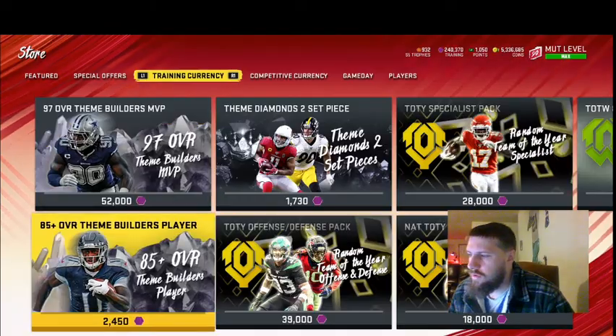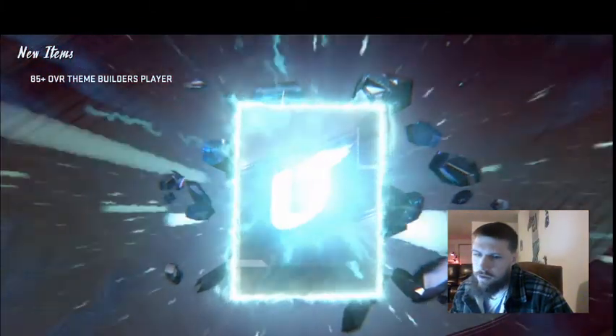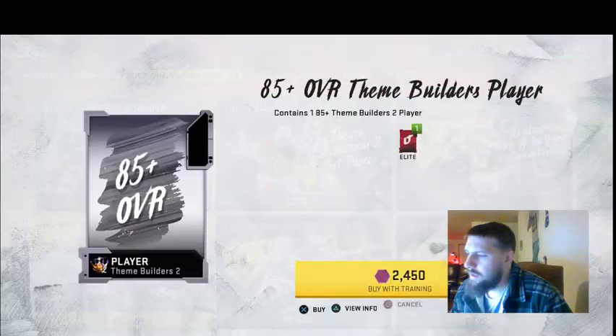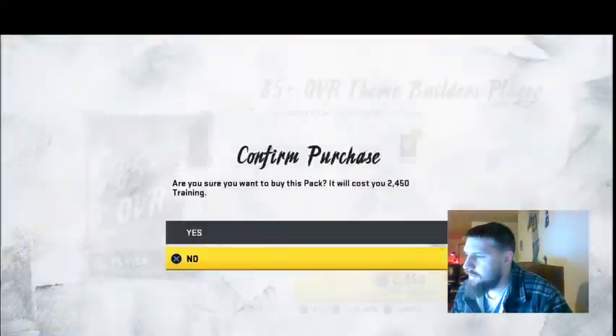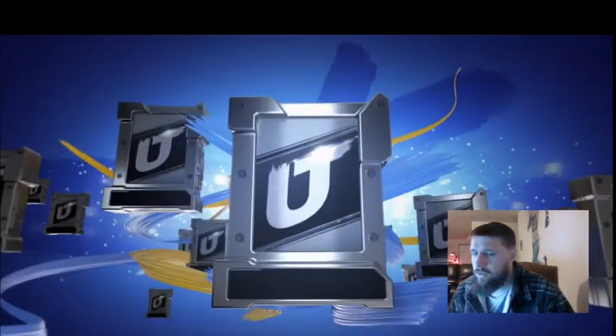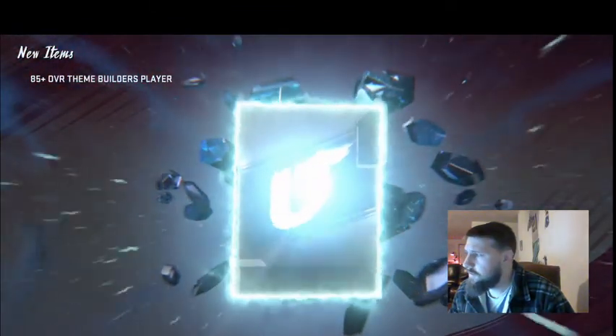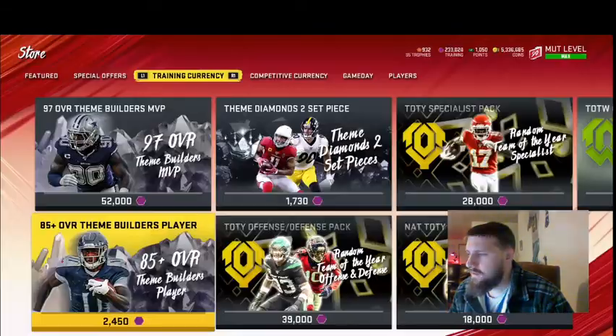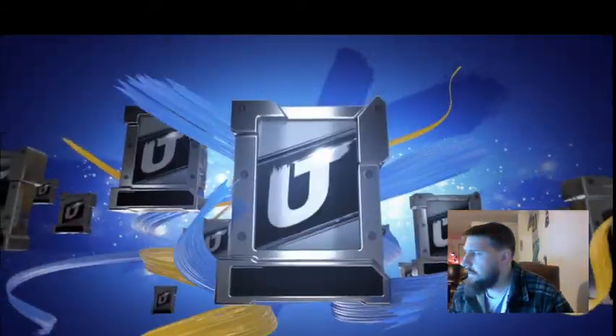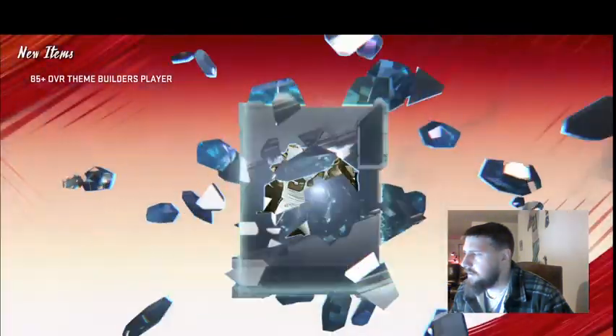I might quick sell my 87s — or whatever our highest one we get is, if it's a 93 then it's a 93 — and just keep rolling and building up my 85s because those are the cheaper coins for training. I'll probably at least quick sell my 87s, but some sets the 93s might go for a little more so I'll just have to individually check. I'm gonna try to do a thousand of these total and keep track of everything I get.